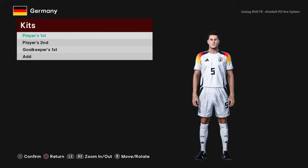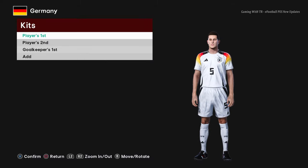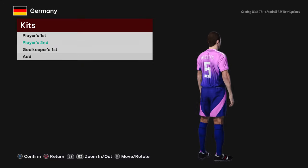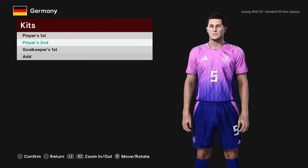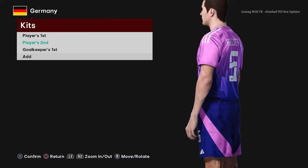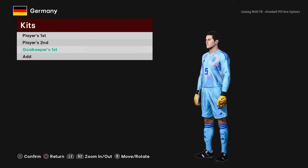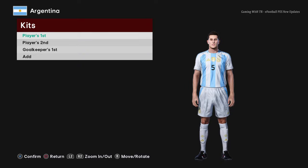First up is Germany. You can see the Germany home jersey for Euro 2024, and here is the away version — pretty cool. You can see the texture from the zoom view. And here is the goalkeeper kit.